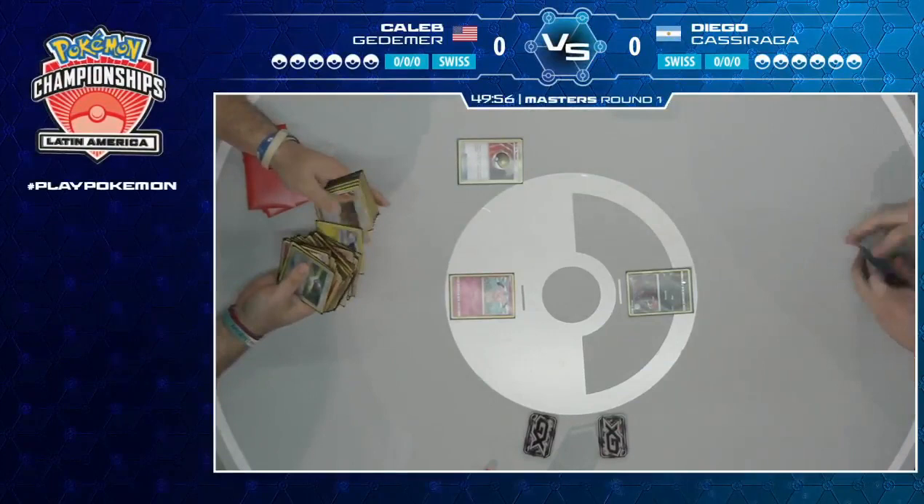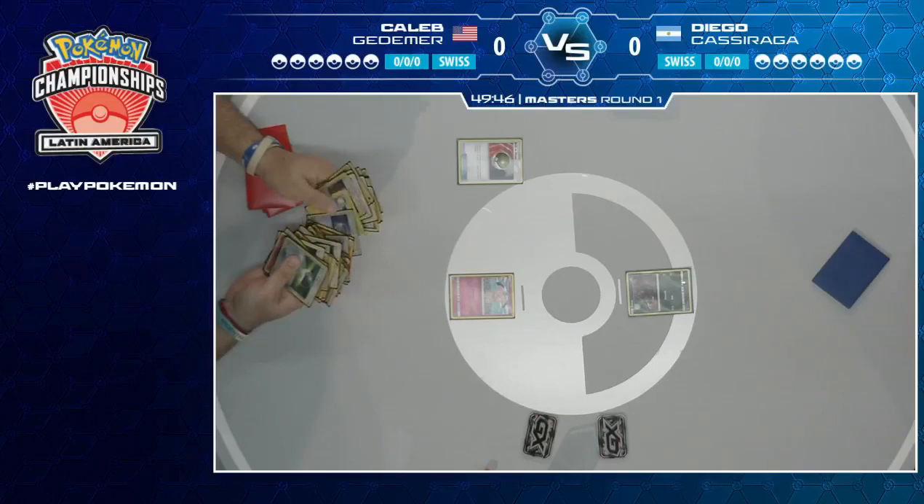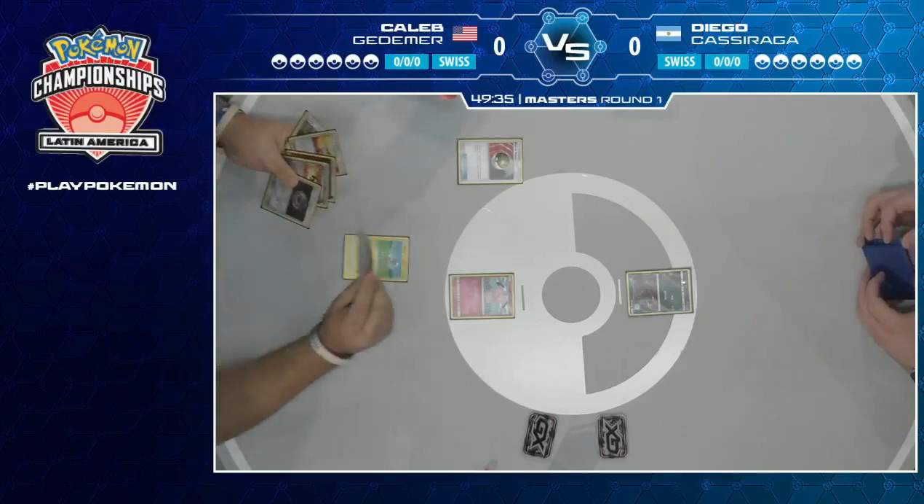Diego is starting off with a Nest Ball. Looking through, he finds that two of his Ultra Balls are prized straight from the get-go, and that's not going to be happy news for him. He's starting with Snubble, giving his opponent information about what he's playing right away. 'I'm playing Granbull — you're going to have to deal with it.'